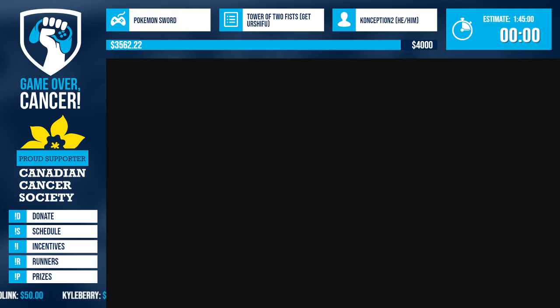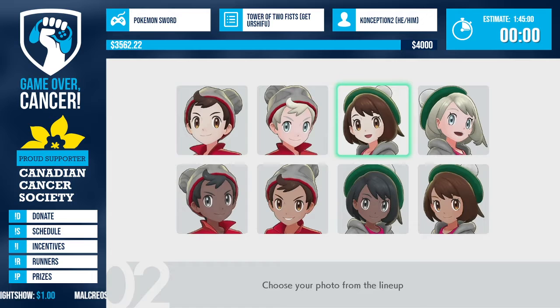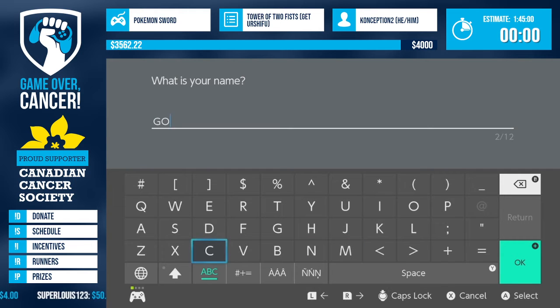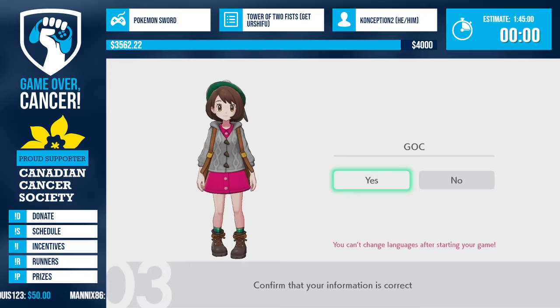Shout out to New Pokemon Snap coming out in a few days - got it pre-loaded on the Switch! We don't have any incentives for this game, so let's just call our character GOC. Time is going to start as soon as I click yes - three, two, one, go!